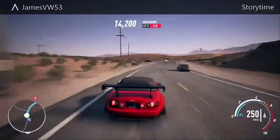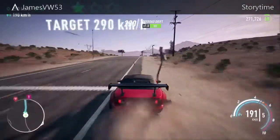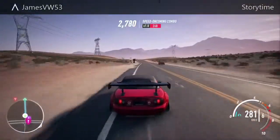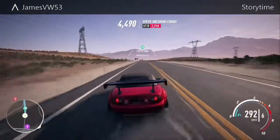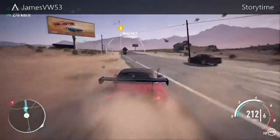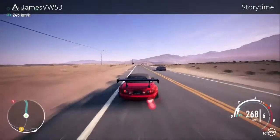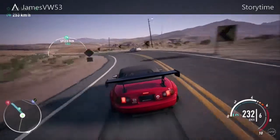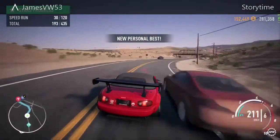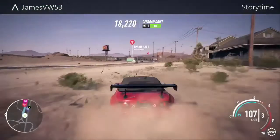There's a specific way you can do it — it's the exact same method as before to open up multiple events and play them, but this one is really weirdly specific. You needed to go to a drag event, specifically the one in the city in the construction zone area — the circuit race there. I always went there with the Dodge.